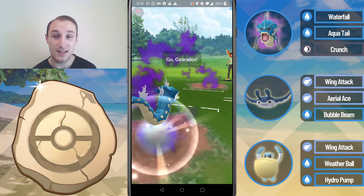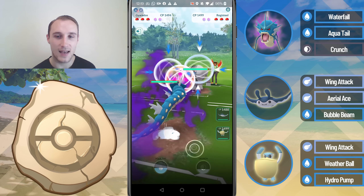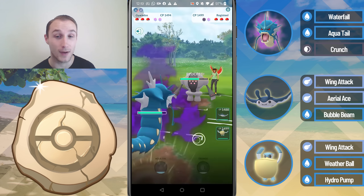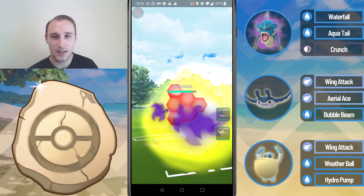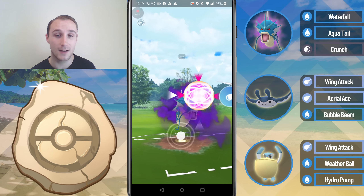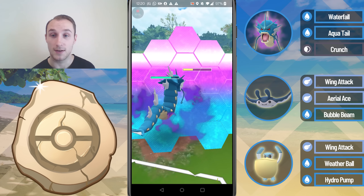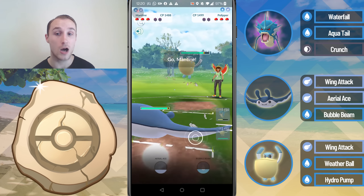Into the next game we lead into yet another Registeel — what a surprise. We play it out exactly the same. They go for the Zap Cannon and I go for an Aqua Tail just before they get to another one — this won't quite KO. And they actually double shield, which is the most ideal thing for me because I'm still going to win this matchup anyway. They actually switch into Pelipper, so I farm up to an Aqua Tail and then switch into the Mantine.